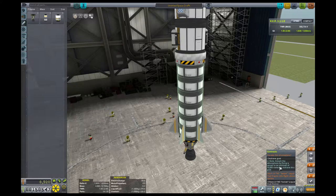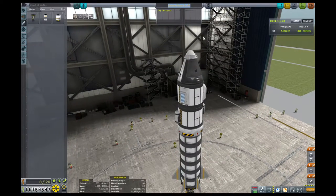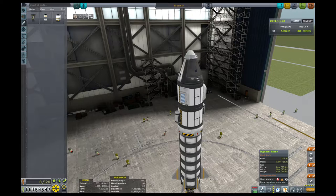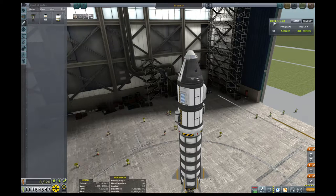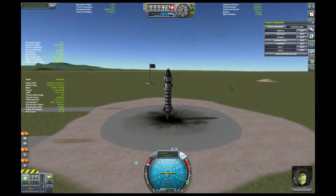So at the moment the ship will be 'Breacher' to leave the atmosphere. I believe all the bits and pieces are in order — the engineer's report shows no concerns. Science is ready to go, stages are set. SAS is on, throttle to full, ready to go. Three, two, one — make our rocket go now.